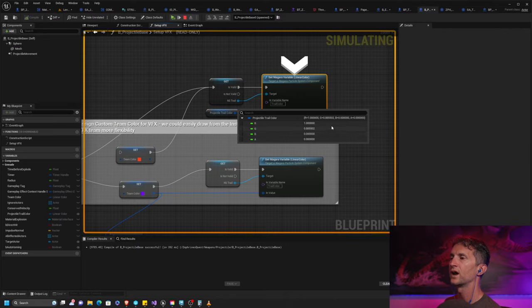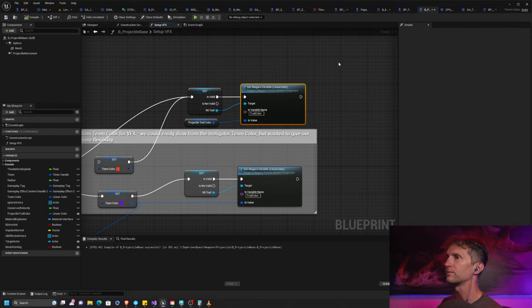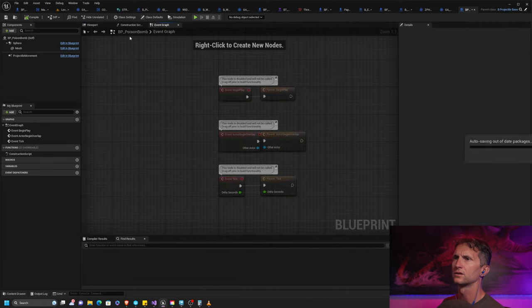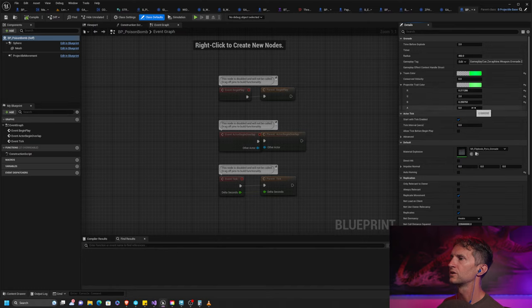Look at our colors — red, green, blue, alpha. The alpha is zero. That's why debugging rules. Our alpha is zero — that's our problem. Let's go back to our projectile bomb, and in our class defaults for our trail color, we need to set our alpha to one.